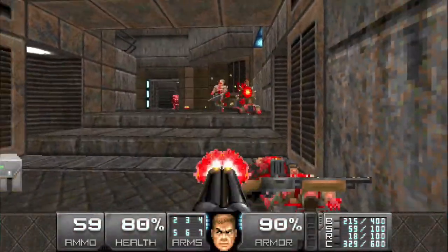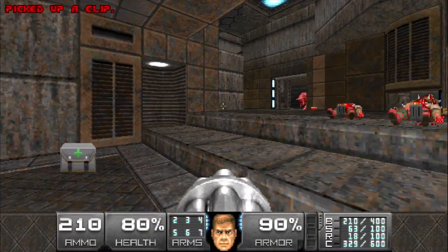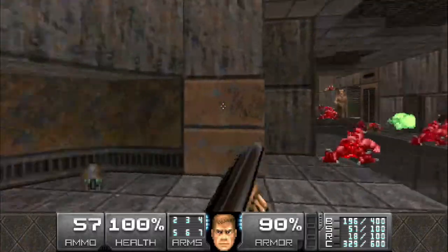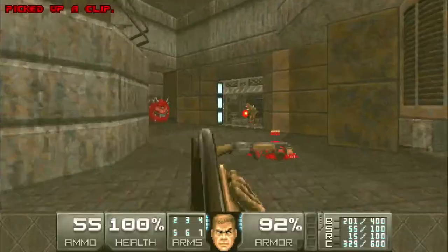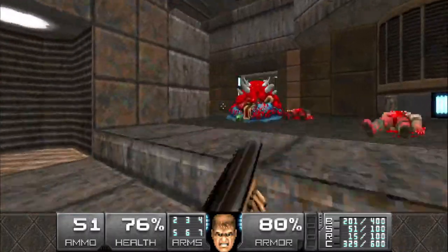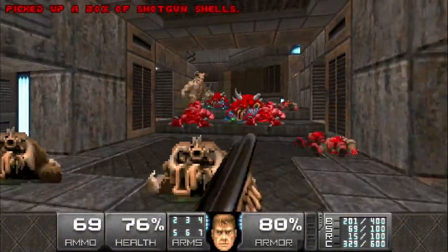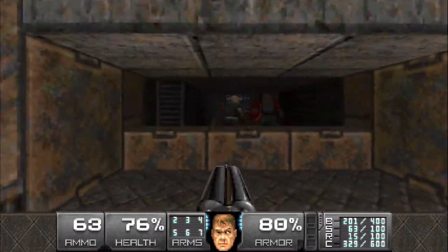And of course all the head scanners over here. We're going to take out the shotgunners up there. As soon as you step onto the first step, be careful - two hell knights will spawn in or elevator up from below on either side. Then we have a couple of cacodemons on the left here.